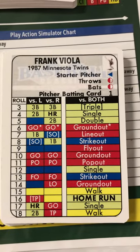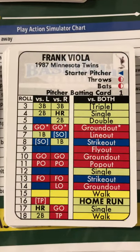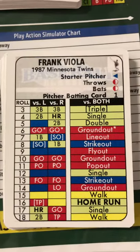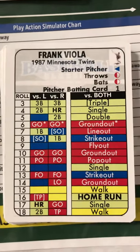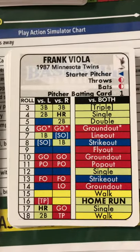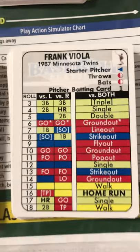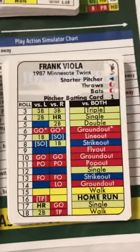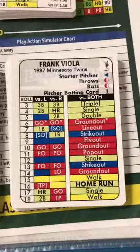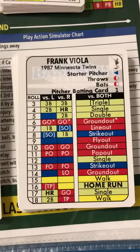P-O — a pop-out versus lefties, versus righties, or even in the standard it's still a pop-out. And you say, are we done? No, we're not done. Whether we're playing advanced or intermediate defense, we need to do an error check. So we've done the first roll to determine what the outcome is on the card, but then we have to go and do the error check.